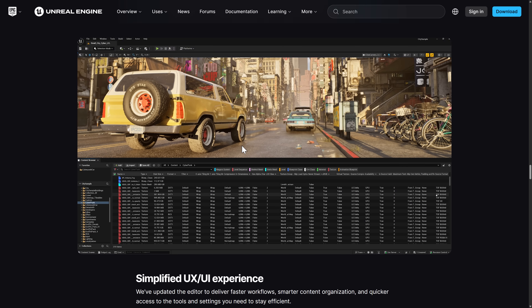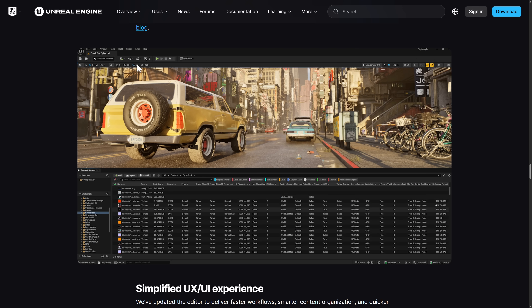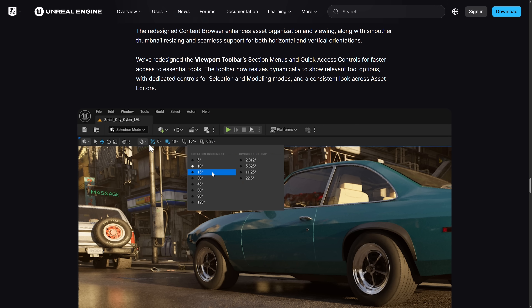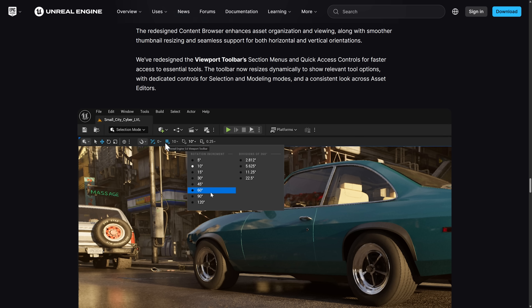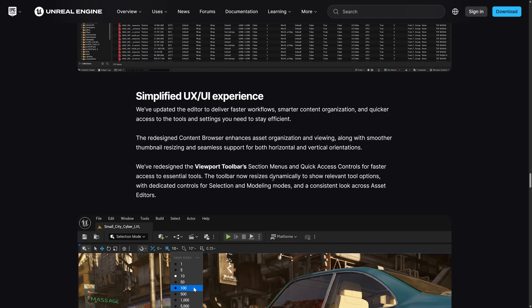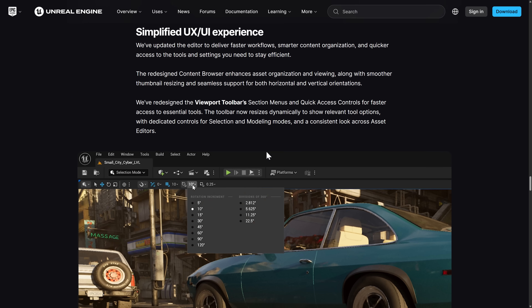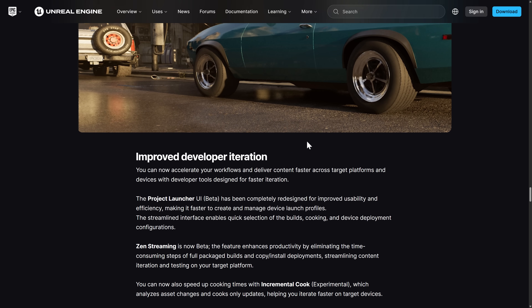They also did some updates to the user interface — simplified the user experience. Up at the top they've really streamlined the toolbar. You can turn this off and go back to the old way the toolbars were represented. They did some very subtle updates in the content browser, but the viewport changes you're going to notice right away — reconsolidated and rejigged how the menus work, reordered the menus, etc. The old options are still available to you.